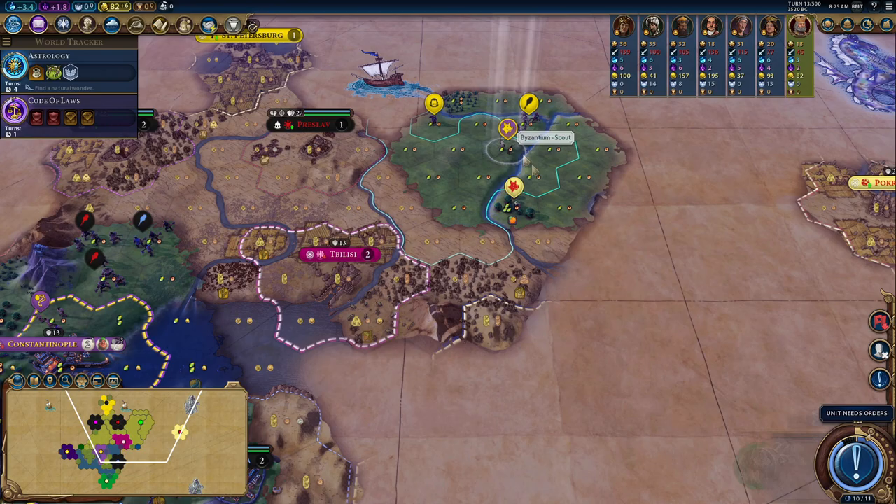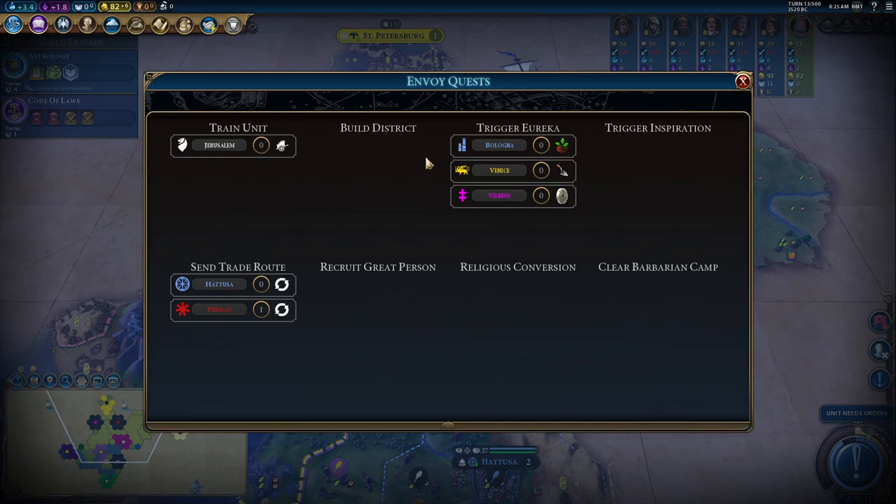Russia have gone vampires again — that's really interesting. Oh, I love a Russian vampire! Amazing stuff. You can see the mod is triggering in — you can see all the Eurekas I need to get, all the units I need to do, trade routes I need to put down. Preslav and Hattusa want trade routes; if I could do that I could make friends with them.